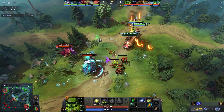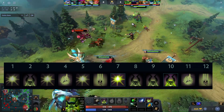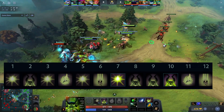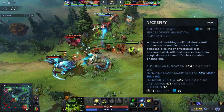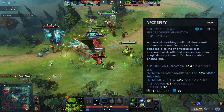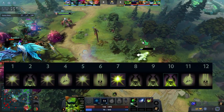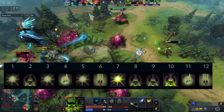Pugna's skill build is pretty straightforward. In the laning phase, get Nether Blast on level 1, followed by Decrepify or Nether Ward on level 2 depending on the type of lane you're up against. After that, max Nether Blast until level 7, then max Decrepify. Getting more levels in Decrepify reduces the cooldown, increases cast range, improves ally heal amplification, increases enemy magic damage taken, and increases the slow percentage. It also allows you to cast the spell from a distance, helping you maintain good positioning in a fight.